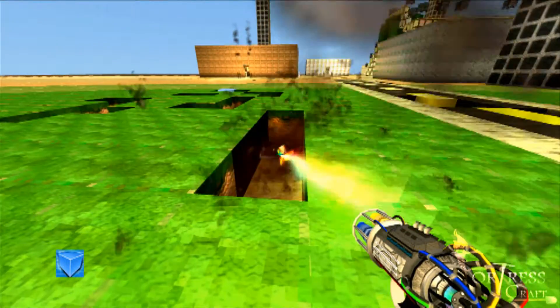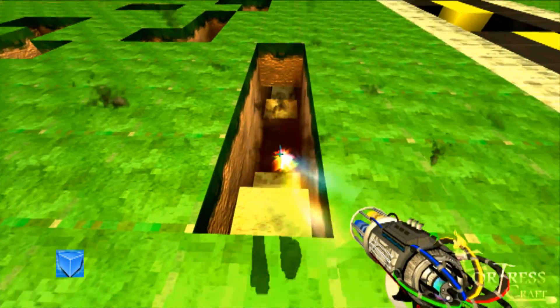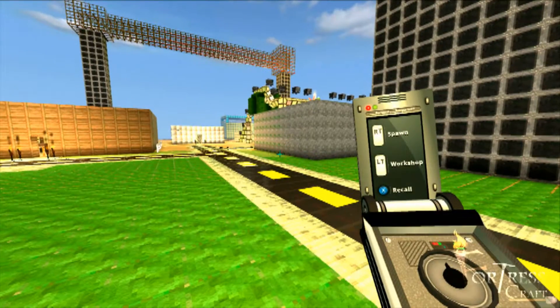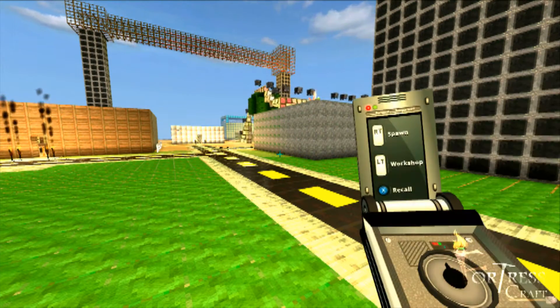This is a teleportation device where you can select the spawner in the workshop. I press X to be recalled and I get sent to the top of the spawn. If I didn't have my flying on, I would have been there.